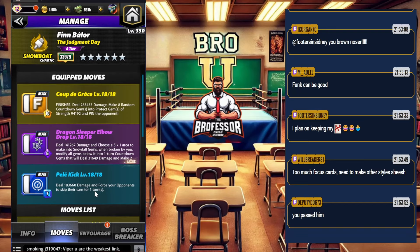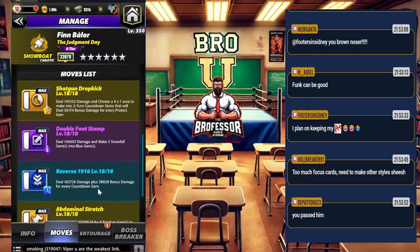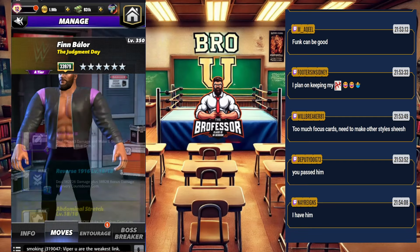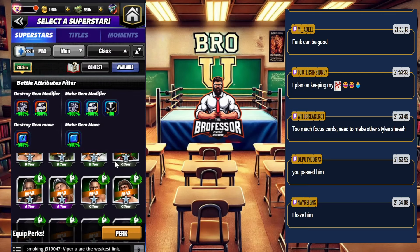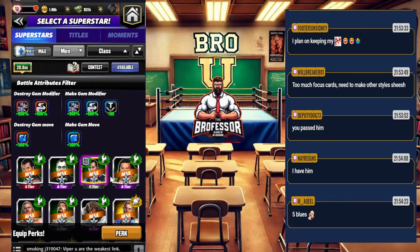Showboat Balor — snowfall gems, has the ability to camp down, but snowfalls into blue. It's not the greatest setup, but he's someone who makes blue and snowfalls. We're just going for people that can do any sort of damage at this point, and if you have him, there's one more option.